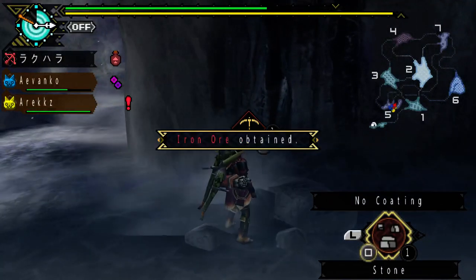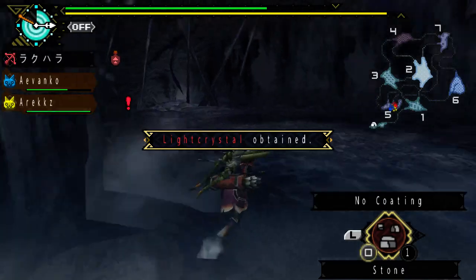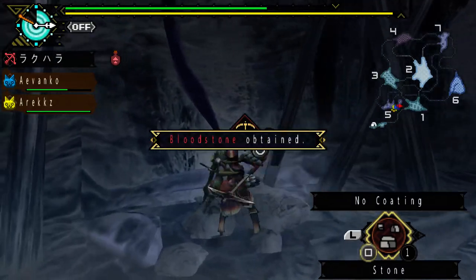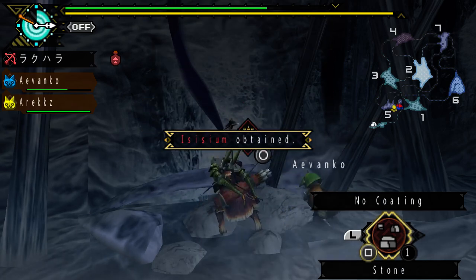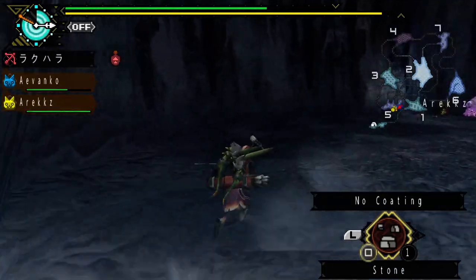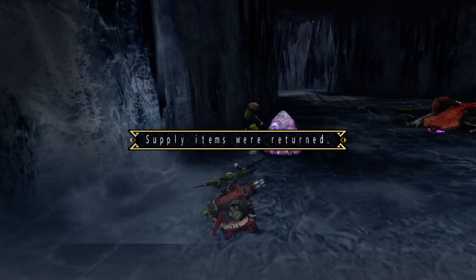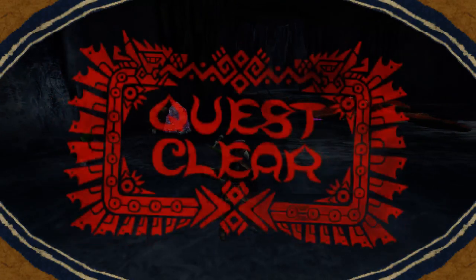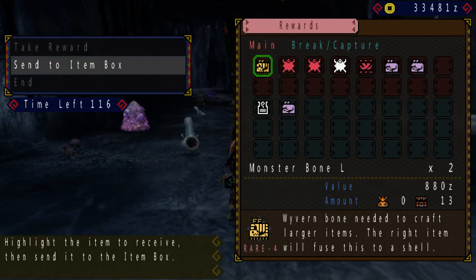This cave has many mining spots, so we're just going to go ahead and mine it out. Mine hard. They've changed how mining looks after Portable 3rd — I believe starting from 3U onwards, the mining veins don't look like veins as you see here. They are more like little ores sticking out of the ground where you can just mine them straight away. Mining is still the same concept — it's just the way they present it. I sort of prefer this kind of presentation because it looks more natural. You don't always have ores sticking out of the ground ready for you to mine — sometimes you gotta dig deep.